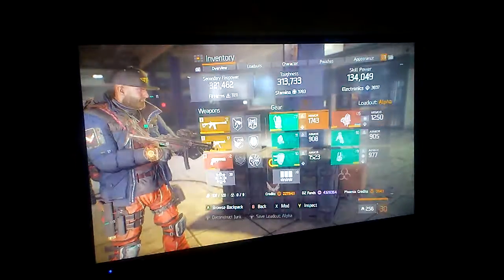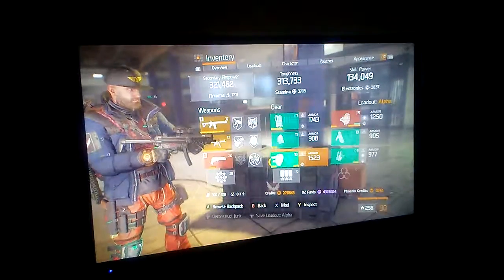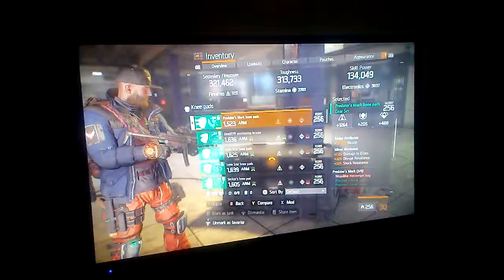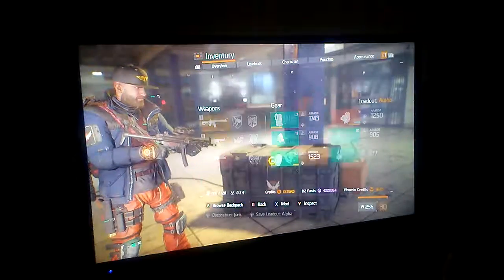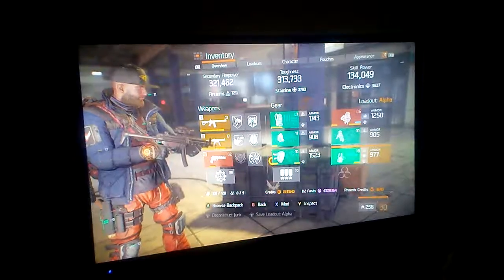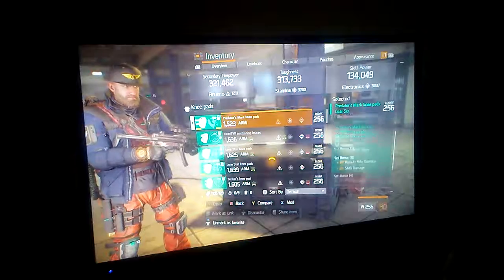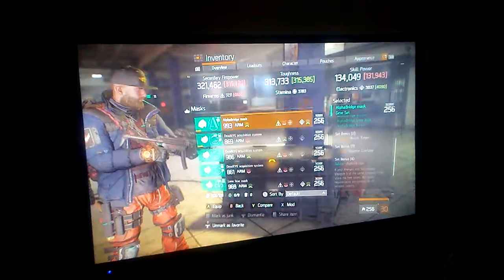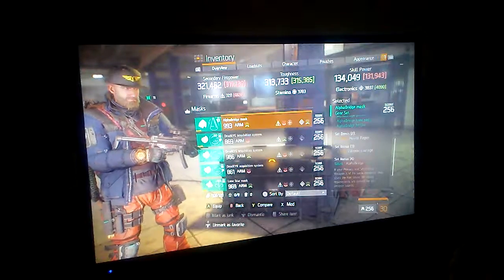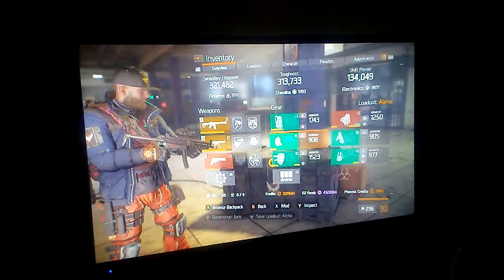The stats on the bag aren't the greatest, but the stats on the build overall are fairly good. If you were to go two Predator to Alpha Bridge, you get a three-piece Predator and a three-piece Alpha Bridge, which is two pieces health regen and three pieces weapon damage.